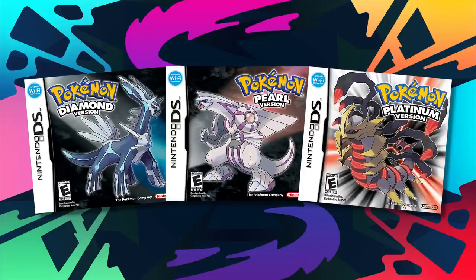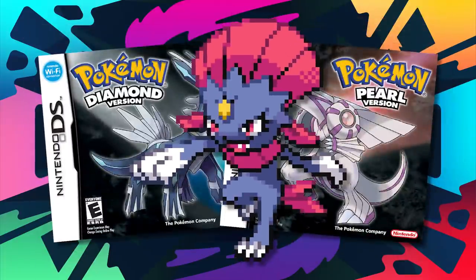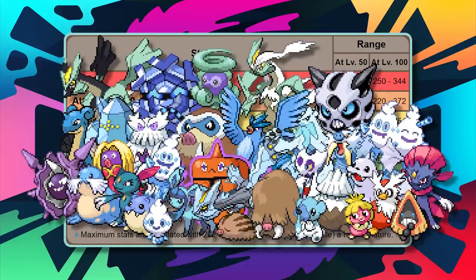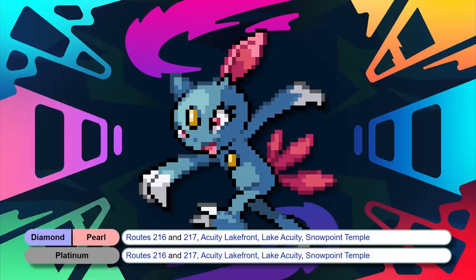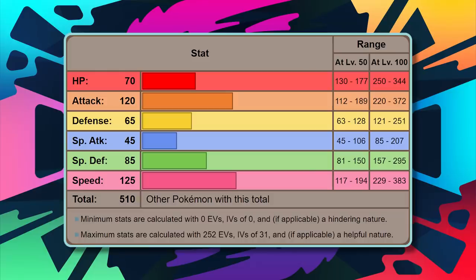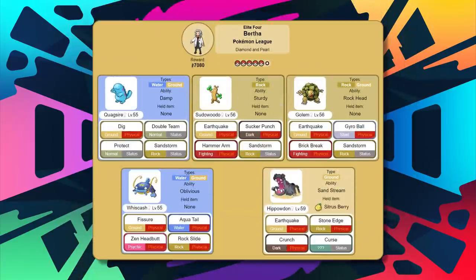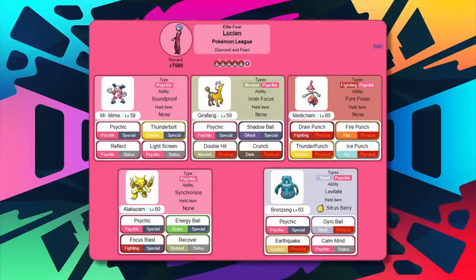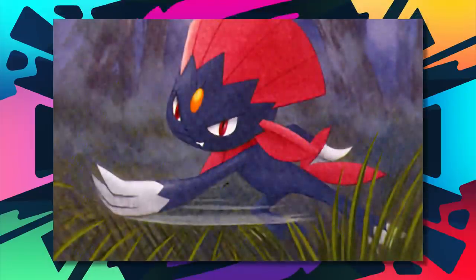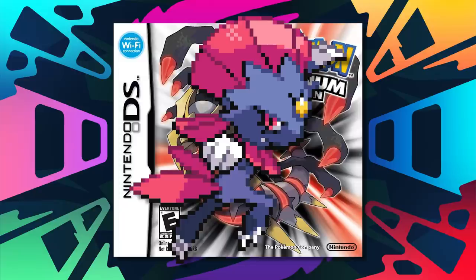Moving on to the fourth generation, we have separate picks for Diamond and Pearl versus Platinum. For Diamond and Pearl, the choice is Weavile — a speedy, strong glass cannon. You'll find Sneasel right outside Snowpoint City, which houses the seventh gym, and you'll need to level it up at night while holding the Razor Claw. Weavile has base 120 Attack and 125 Speed, which helps against the Ground types in the Elite Four. The dark moves also help against Lucian's Psychic types, and of course Cynthia's Garchomp is easily beaten by Ice type moves.